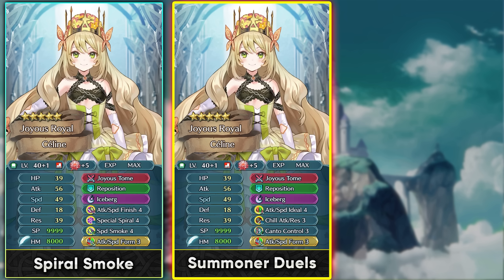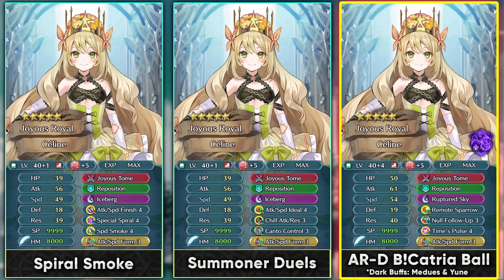She can function with Brave Catria and deal true damage. Brave Catria could run Remote Sparrow and stack damage reduction in the player phase with Ruptured Sky and Time Pulse pre-charged. In Aether Raids defense, she nukes hard with true damage, and in Dark Season you can run her with Medias for on-guard so bolt traps or bolt tower don't damage you. Joyous Tome's condition is easy to meet for true damage and damage reduction.